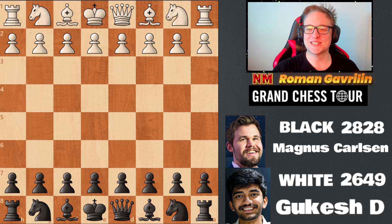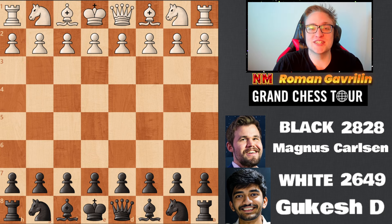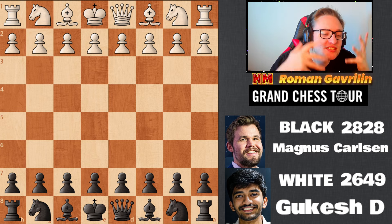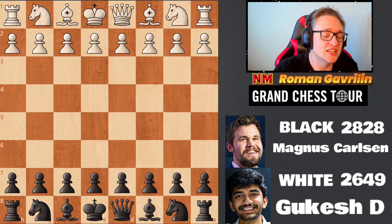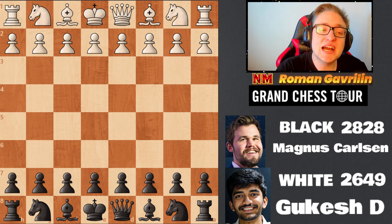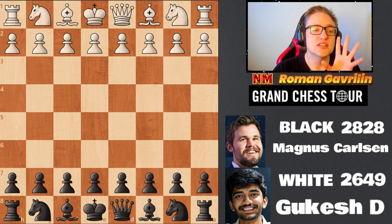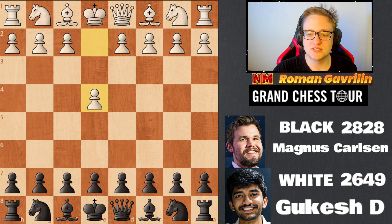Welcome back to Grand Chess Tour 2024. We are having the game which probably most of you wanted to see for the last few weeks — it's Magnus Carlsen, the best chess player in the world, against upcoming World Championship challenger Gukesh Dommaraju. It's a rapid game and Gukesh starts with the white pieces and plays e4.